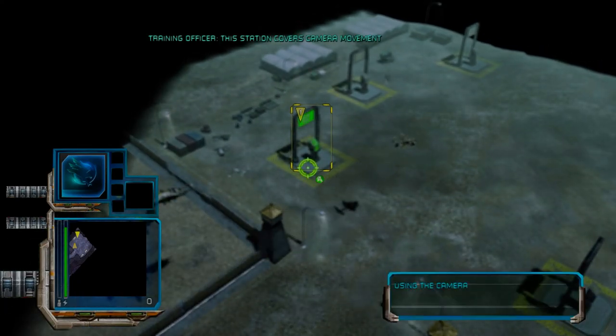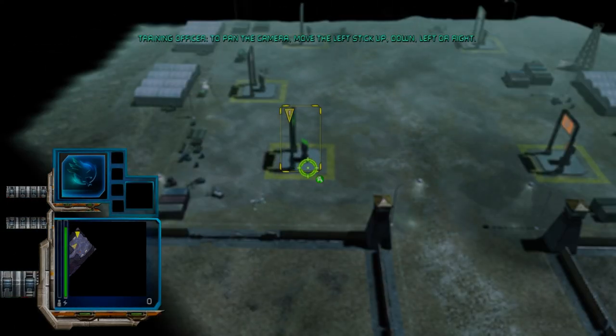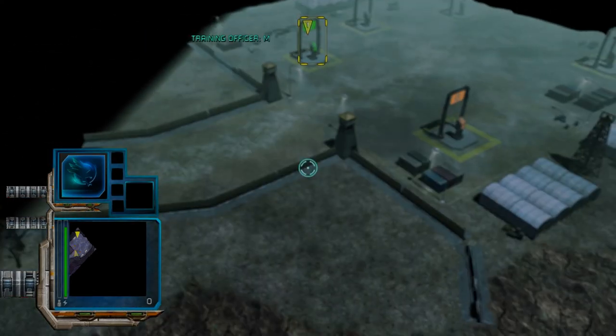This station covers camera movement, zoom, and rotation. To pan the camera, move the left stick up, down, left, or right. Move the camera in any direction now.